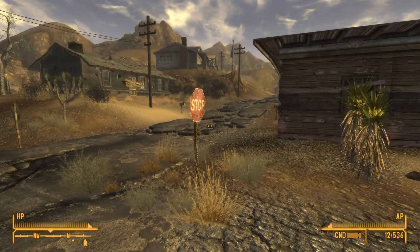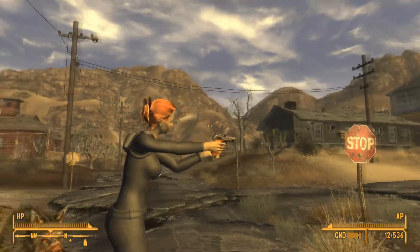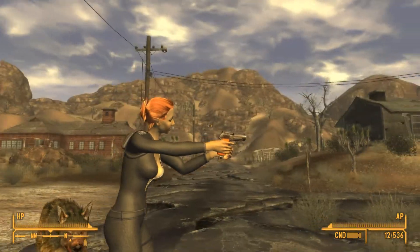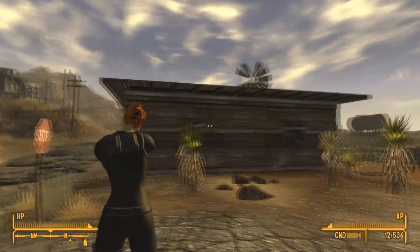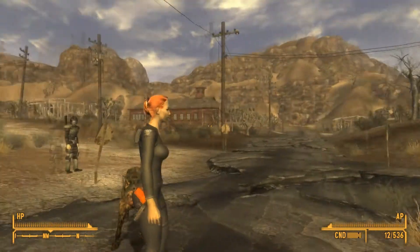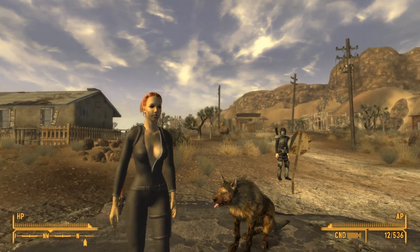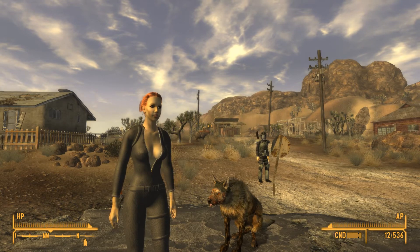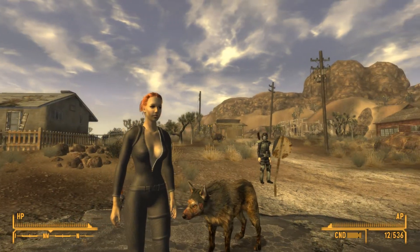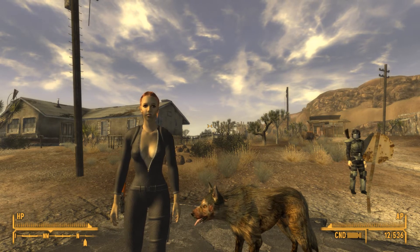There you go — the heroine of the wastelands, ready to defend herself in her stylish Black Mamba light armor suit. Hope you guys enjoy and be sure to check out this awesome Black Mamba light armor. Have fun, guys. I'm going to go out there with the gang and fight evil wherever it lies. I'll see you next time.